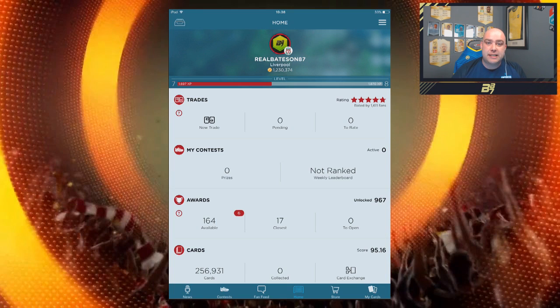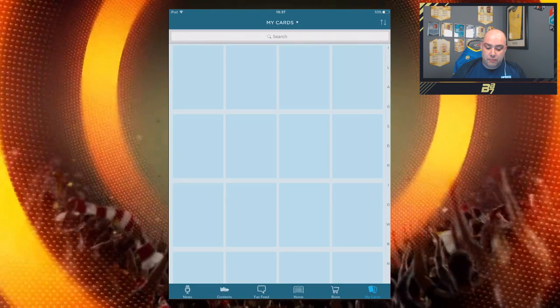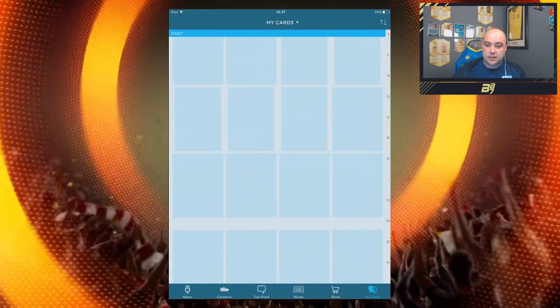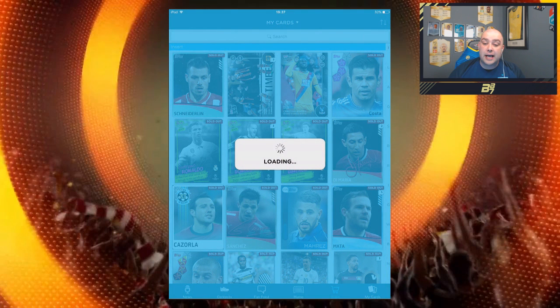There are new cards released every single day on this app and a lot of it is based on real life performances, so you can see special boosted items. I've played this game for so long I've got so many cards from previous versions and seasons — it's just a massive collection. You can see some of the old style signatures and the new ones which hopefully we'll be able to get our hands on. That Ben Tekker card is a very painful one — as a Liverpool fan you know where that card came from, obviously scoring two goals against Liverpool the previous weekend.